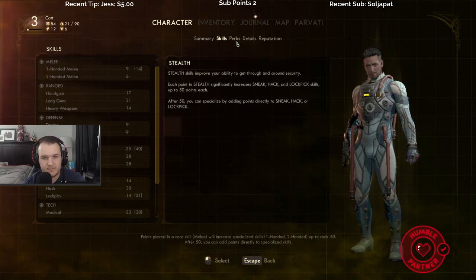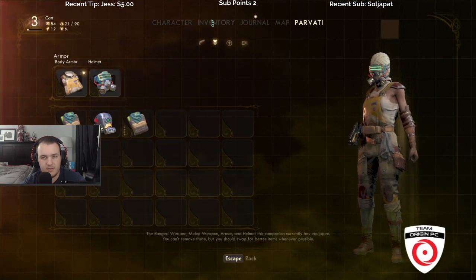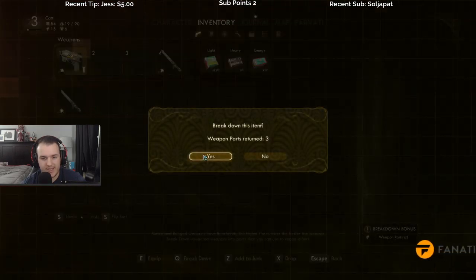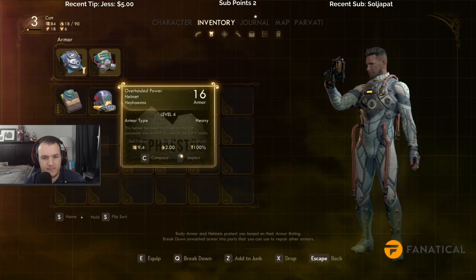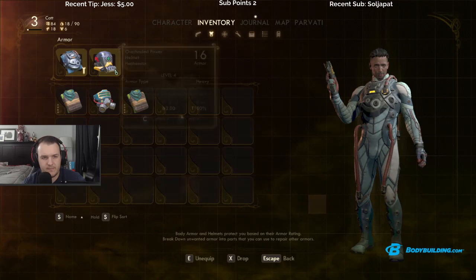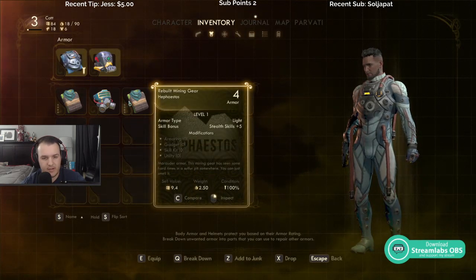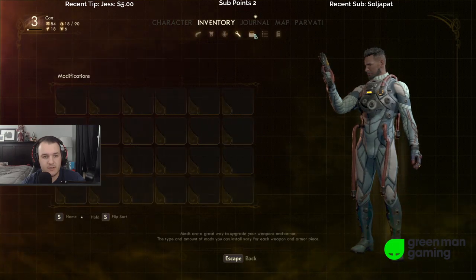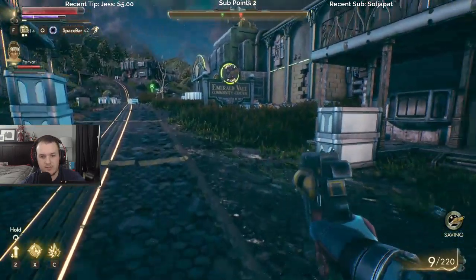Go to inventory. Break it down. Rebuilt mining gear — that's 16 and that's 4. I don't really need that. Let's take the rebuilt mining gear. If we inspect it... not right now. Plus 5 stealth, plus 5 tech. I think I'm gonna keep my hibernation for now. Modifications, quests, and junk. Keep it moving.